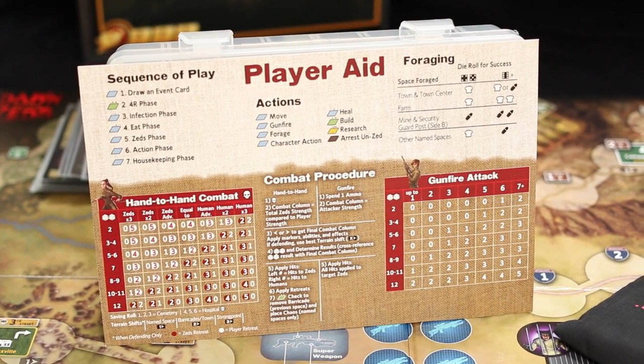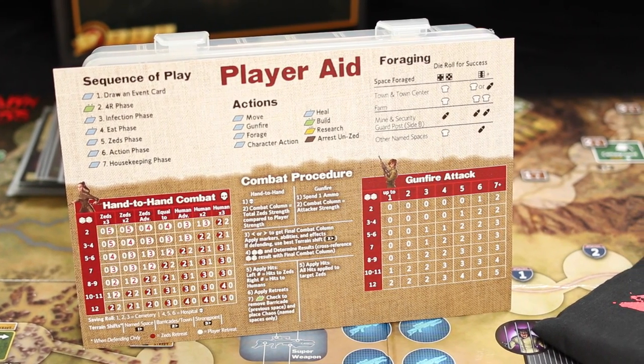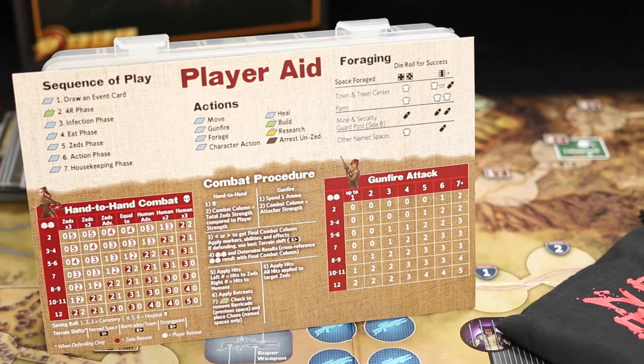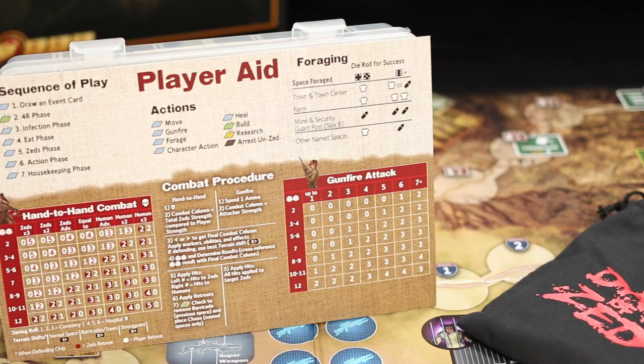Set up time is around 10 minutes once you have referred to the relevant manual, found the decks, sorted the zombie markers, found your hero tokens and so on. There are a lot of rules in the game that you can get wrong, so if you choose to try this one solo, prepare to spend some time on the BGG forums. If you're after a tough solo gaming experience with some light fluff and backstory, take a look at Dawn of the Zed's 3rd edition.